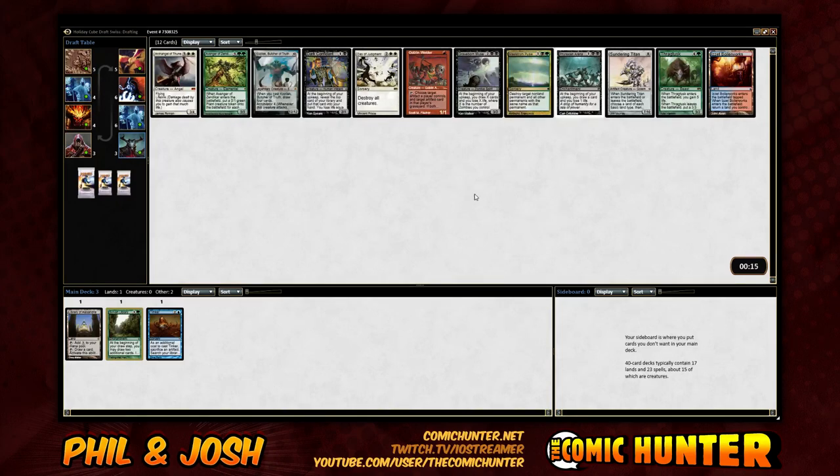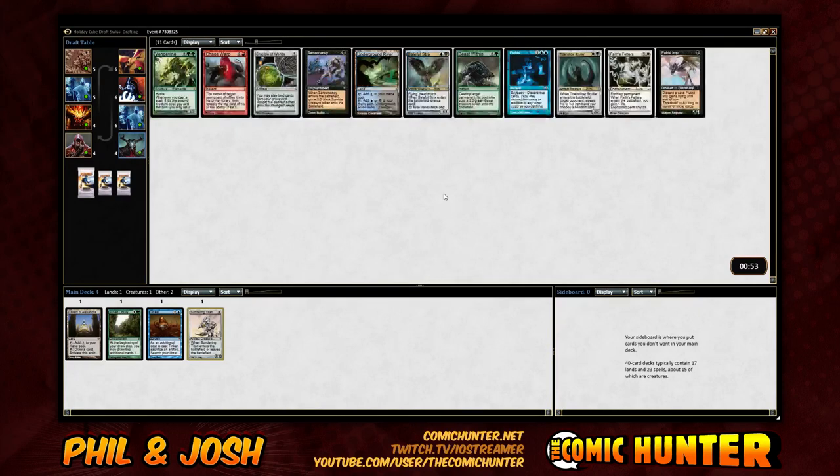No, we can see how that goes. I like blue-red a lot in general. Crucible's sweet. Baleful Strix is sweet. Man, we should have taken that Welder. Forbid's pretty good. I like the Strix. I like blue-black as a shell — Grixis is pretty good too. I find it's the best shell.